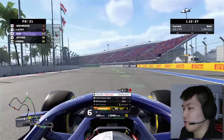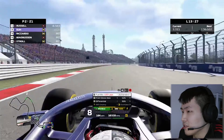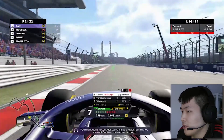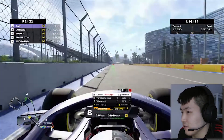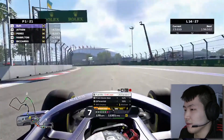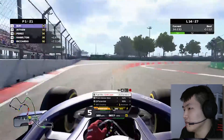Jack comes out approximately 4.3 seconds behind us — still a healthy lead. More people are pitting; someone has pitted for hard compound tires. Russell is ahead on softs but can't go much longer. Russell pits as expected — we are back in the lead. This is for the grand prix win; we are four seconds ahead of Jack Aitken. Fuel is slightly low at 4.6 laps in deficit, so we'll try to save this lap and push for fastest laps later.